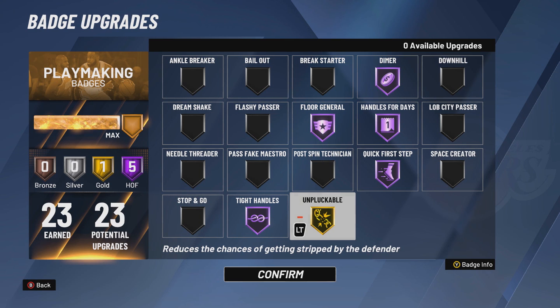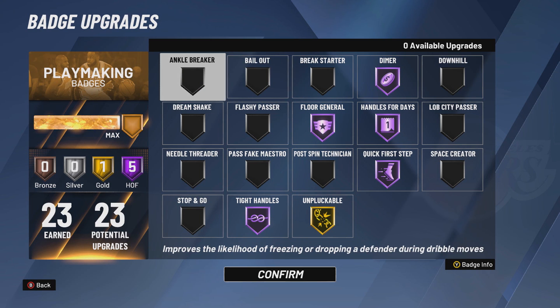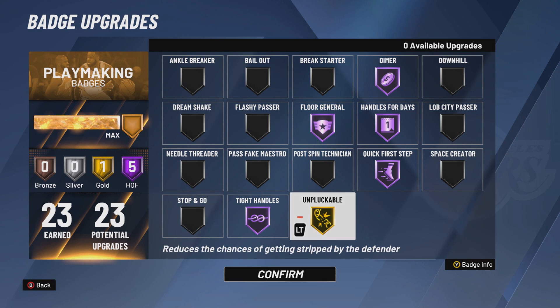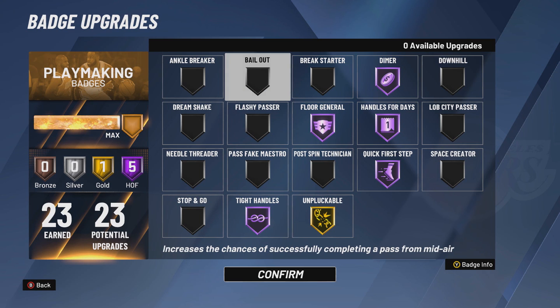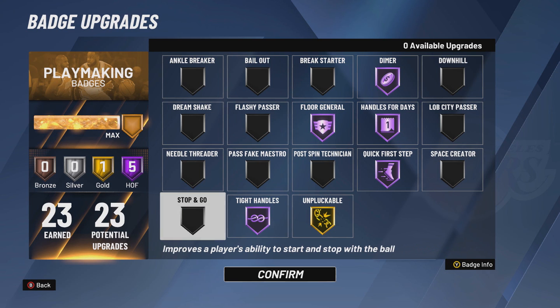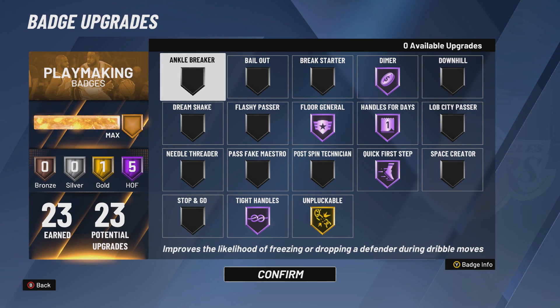I'm going to fly through these playmaking badges. Ankle Breaker — I'm going to say it's useless this year. There's no reason to have this badge on. If you're a pure playmaker with seven more badge upgrades, I'd put Unpluckable Hall of Fame, Bailout Hall of Fame or Gold, and then the remaining three on either Stop and Go, Needle Threader, Space Creator, or Lob City Passer. There's no reason for Ankle Breaker this year.